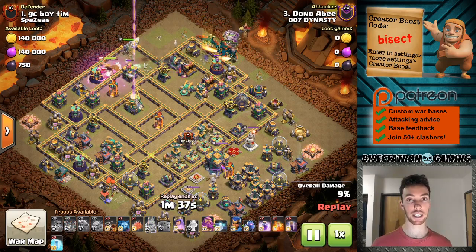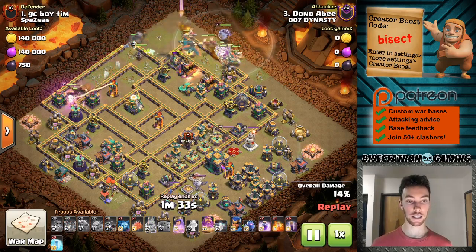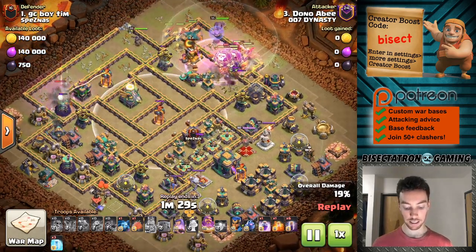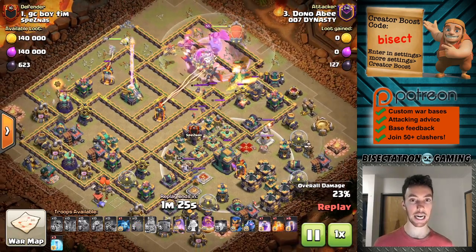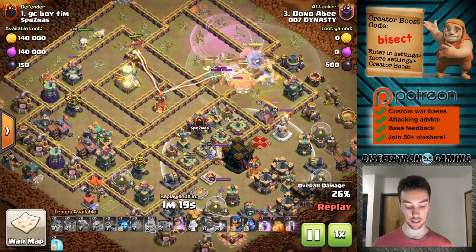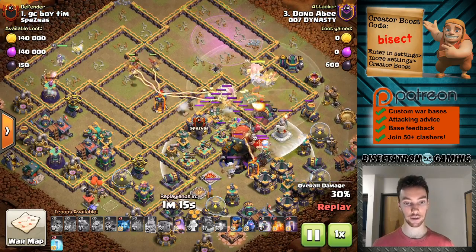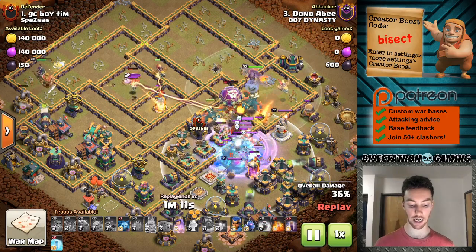As you guys are going to get into your monthly clan war leagues, you're seeing a lot of these types of bases. It might have some isolated stuff in the middle, typically symmetrical, maybe some bait Town Halls like this one. How do you attack it? Going to be breaking down some different strategies and showing what's working against these common type bases — not necessarily your top anti-three star league bases, but definitely a common base you got to know how to take out.